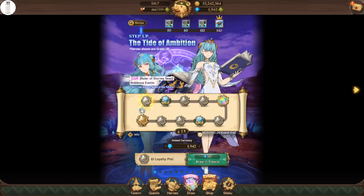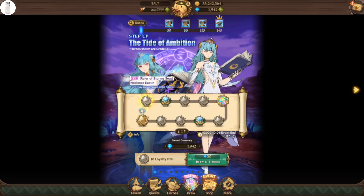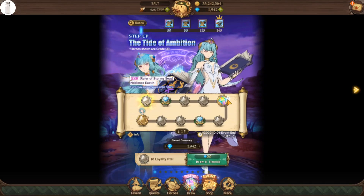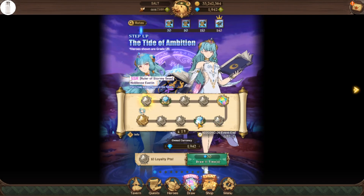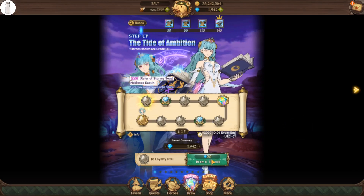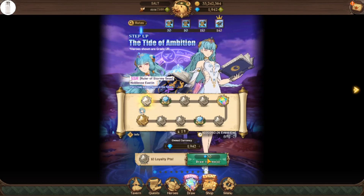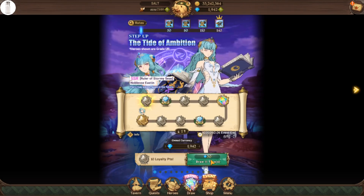You can see by the loyalty rewards at the very top that they have a 100 anvil reward at 140 points - that's 14 multis. But once you get to 14 multis, you're just one away from the guaranteed SSR, and then you have a one gem multi just two more away. So I'm going to do 17 pulls - that'll give us a guaranteed copy of Easton plus all the loyalty rewards, another guaranteed SSR, and a one gem multi.